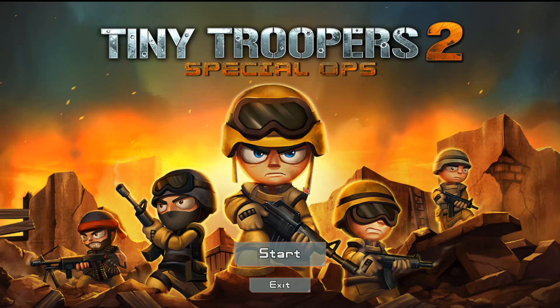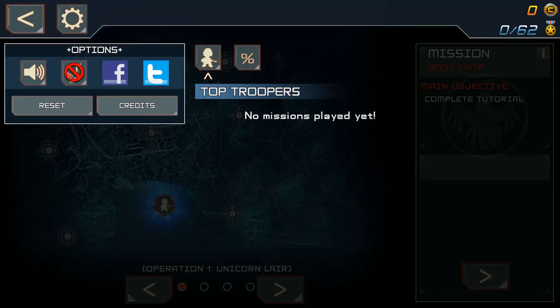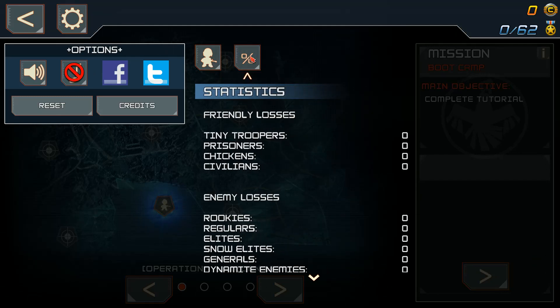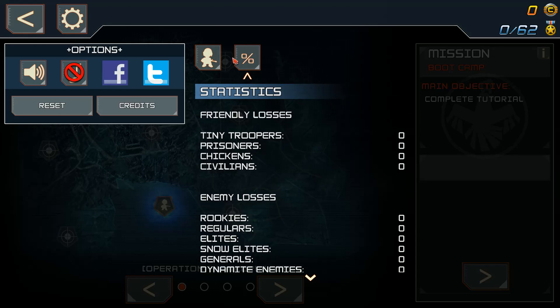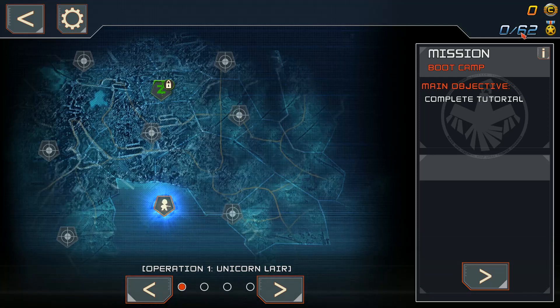Here's a look at the main menu. In the upper left-hand corner there's an options menu with sound and music toggles. I have the music turned off for the sake of commentary and to prevent copyright issues. There's top troopers over here on the right, and statistics. As you can see, I haven't played it yet — that's your proof, people. 0 out of 62 medals in the upper right-hand corner.